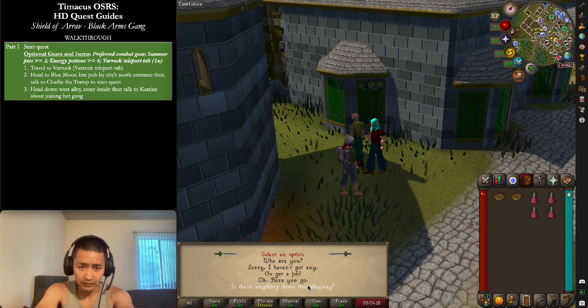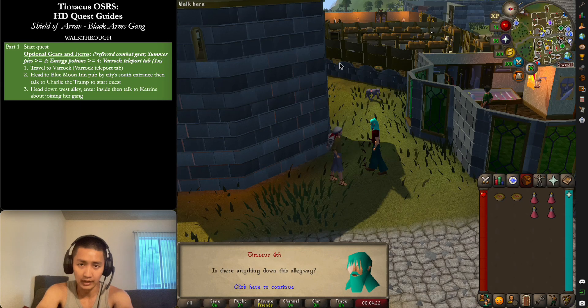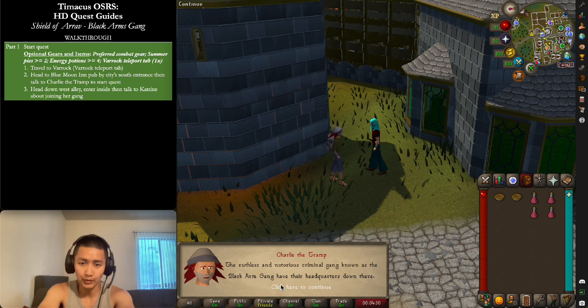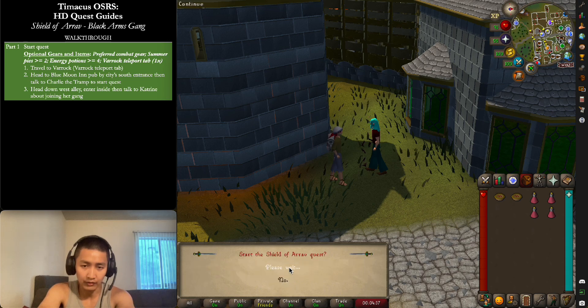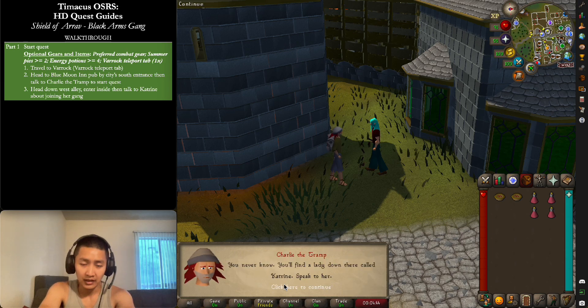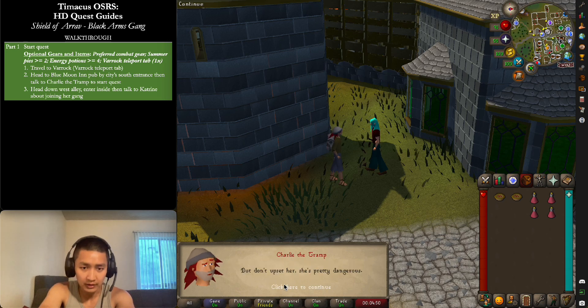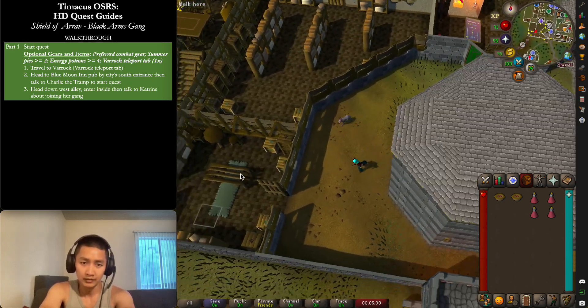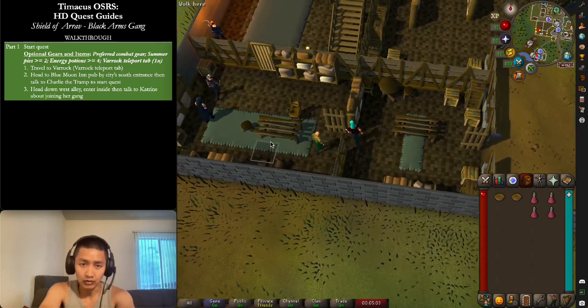Ask Charlie if there's anything down the alley. He'll mention the ruthless and notorious criminal gang known as the Black Arm Gang have their headquarters there. Ask if they would let you join, and he'll tell you to find a lady called Katrina — but don't upset her, she's pretty dangerous. Head down into the building and go to the next room to talk to Katrina.